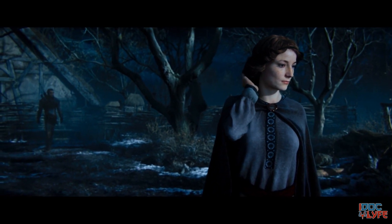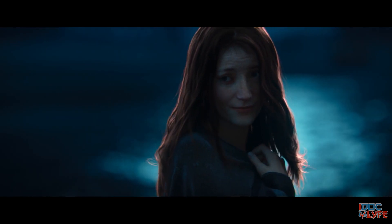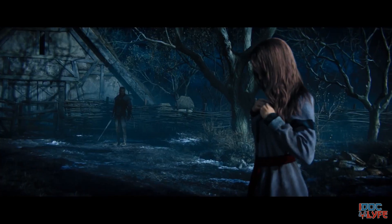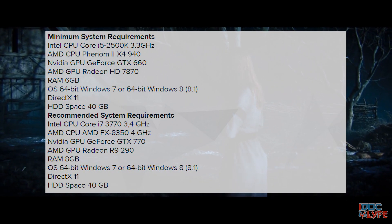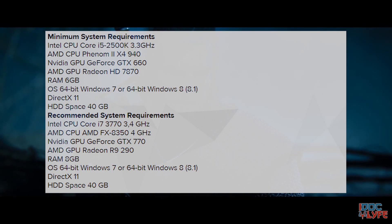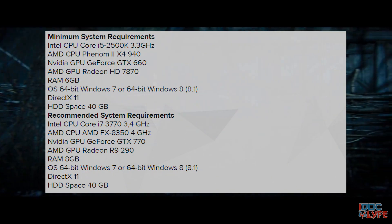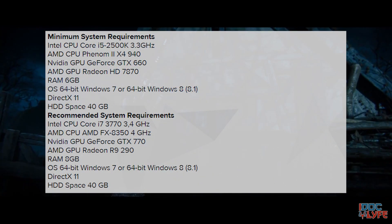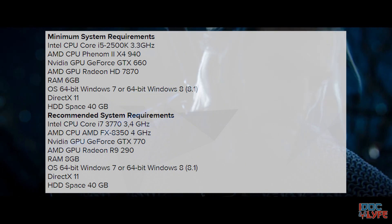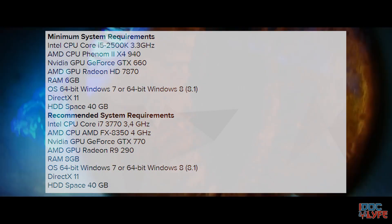Before getting into the extended specifications, here are the standard system recommended specs. For CPU, you need at least an i5 2500K at 3.3 GHz or an AMD Phenom 2 X4 940. For GPU, a GTX 660 or an HD Radeon 7870. For RAM, at least 6GB, and a 64-bit Windows 7, 8, or 8.1 operating system running DirectX 11 with at least 40GB of hard drive space.